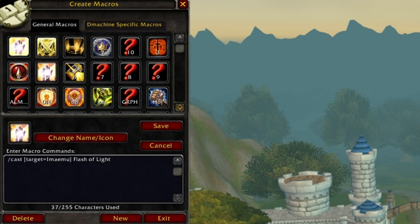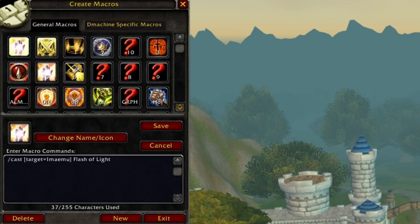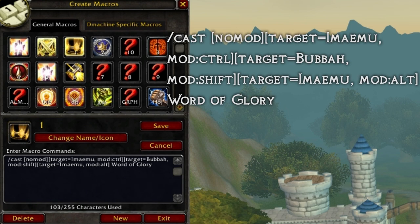Macros are so important because they help us off-heal and save our partners without getting off our main kill target. They let us use abilities on partners without targeting them. A simple example is a Flash of Light macro using slash cast target equals your partner's name, so you cast on them without switching targets.